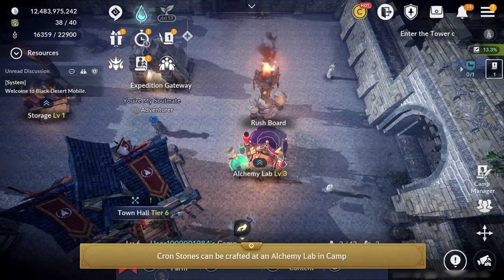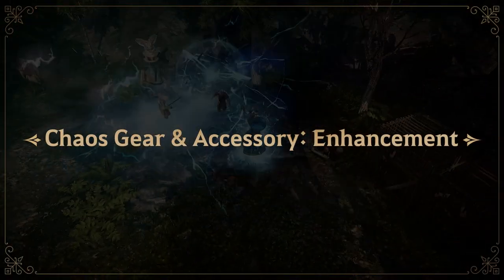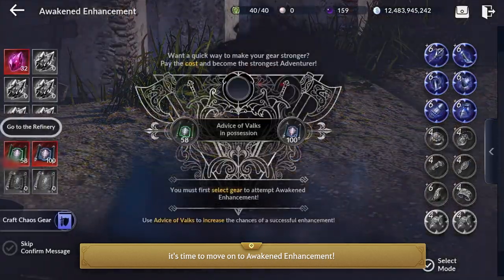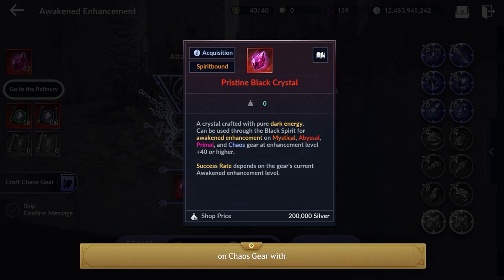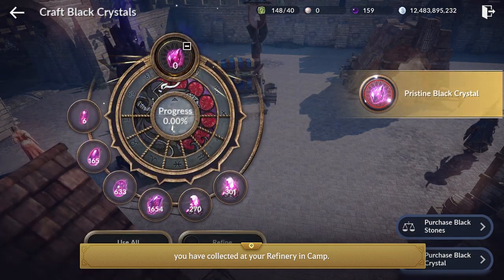Crone Stones can be crafted at the Alchemy Lab in town or purchased from the Pearl Shop. After enchanting your gear and equipping them with Dimensional Crystals, it's time to move on to Awakened Enhancement. After completing the Season, you should have a full set of Awakened plus 6 Chaos Gear equipped. You can now do Awakened Enhancement on Chaos Gear with Pristine Black Crystals. You can acquire them through Boss Rush Constellations, or by crafting them with the Black Stones and Black Crystals you have collected at your Refinery in Camp.